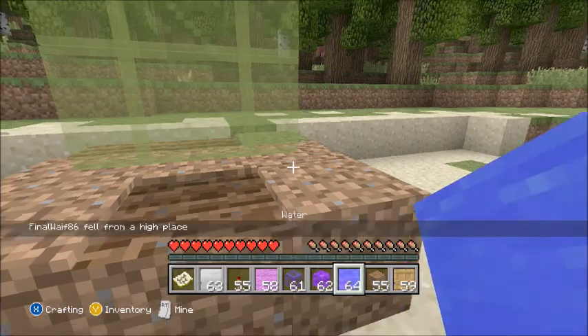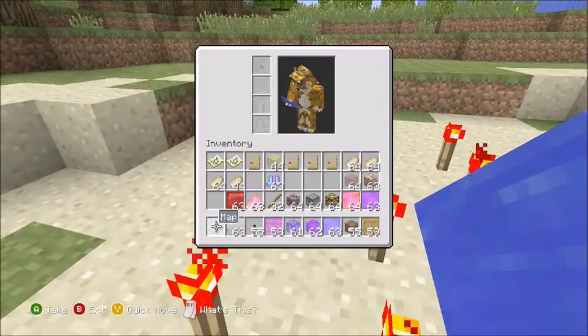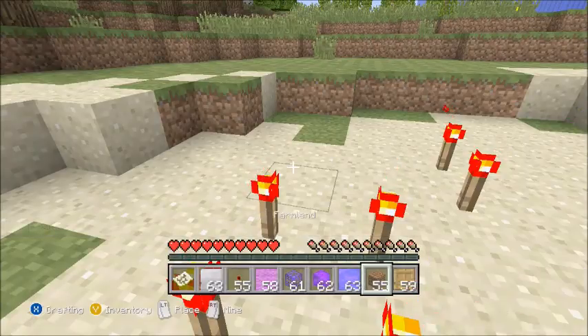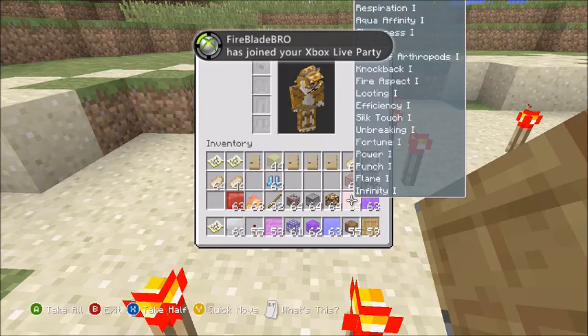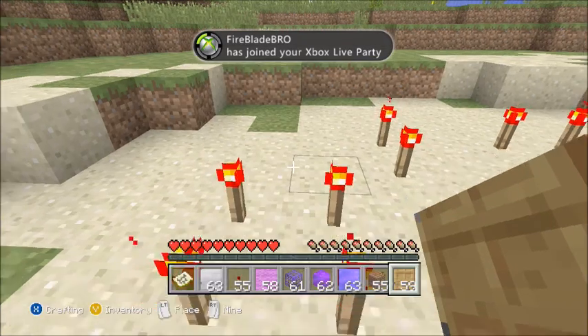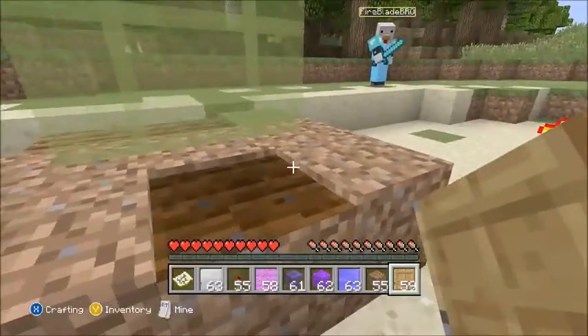I think I showcased everything - oh, except for the water block. And we always have an opposite for everything, so I think I got the lava block. The lava block is basically the same - it will be stationary. But yeah, bye for now.